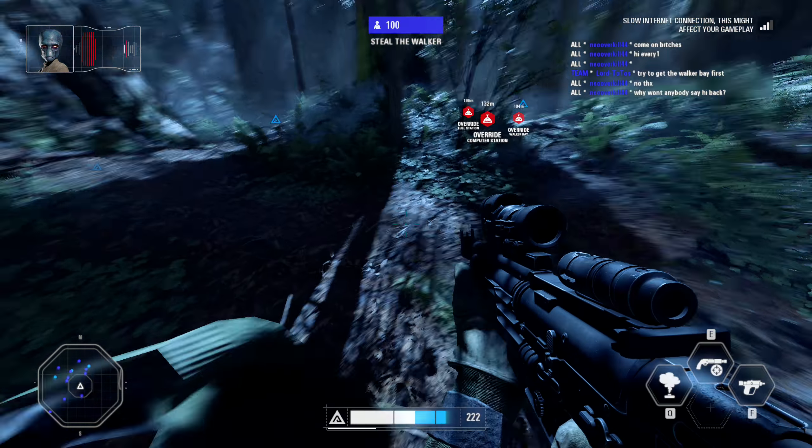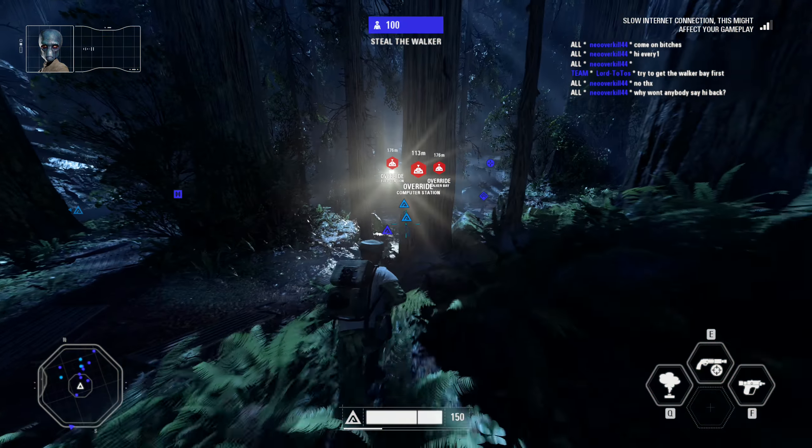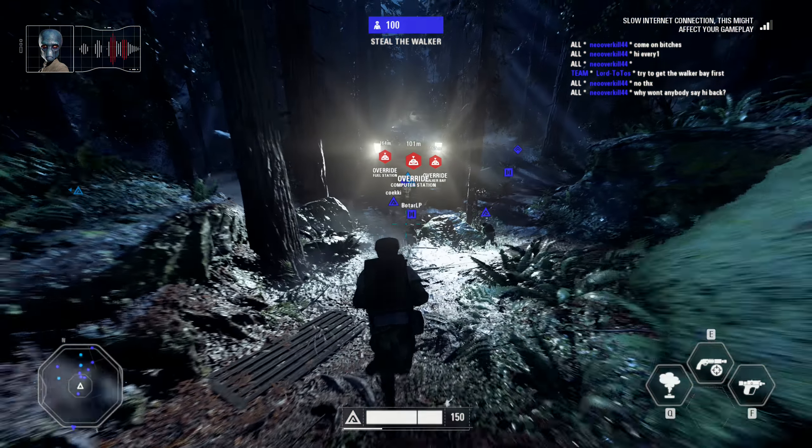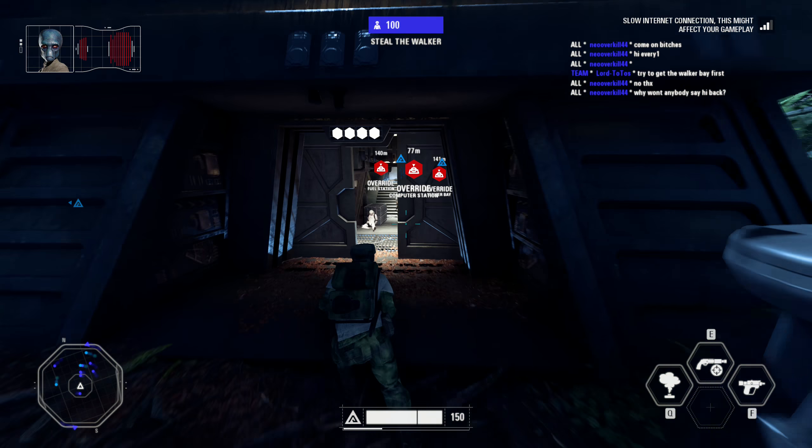We're short on firepower, but the enemy isn't, so we're going to steal a walker from this supply outpost. Override the main computer, fuel station, and walker bay controls, and get ready to ride.